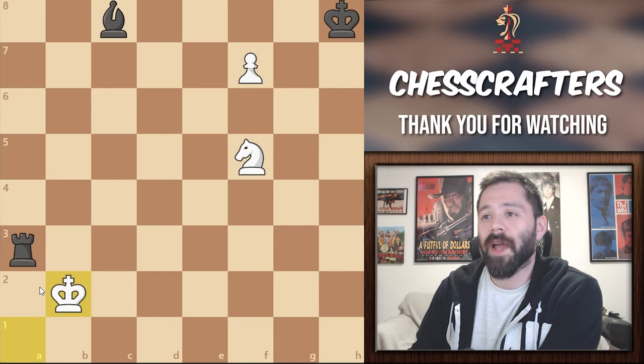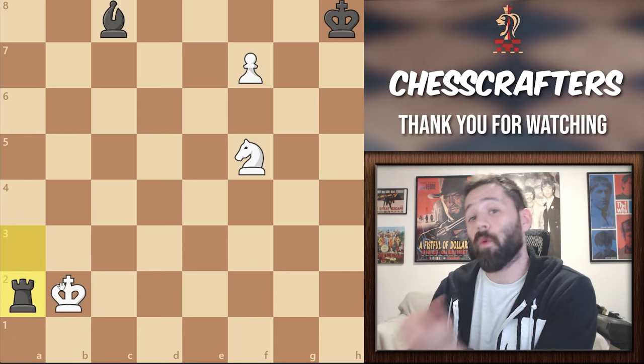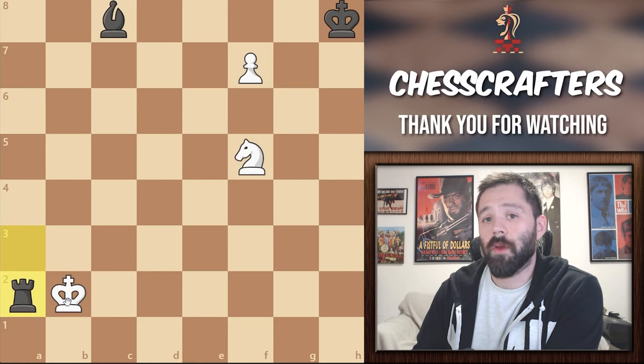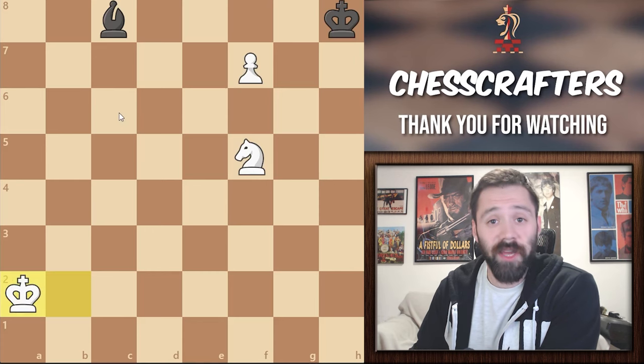In this position, black has this unbelievable defense with rook to a2 check, sacrificing their rook. Now, tell me, what would you do in this situation? One option here, if you're feeling a little bit greedy, is the capture. But congratulations, you just drew the game if you do that, because black is going to play bishop to e6 check, forking the king and the pawn.